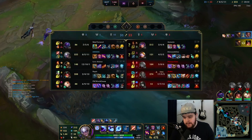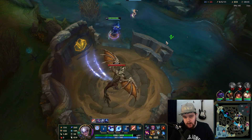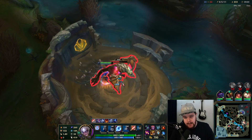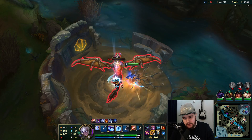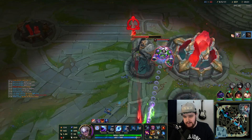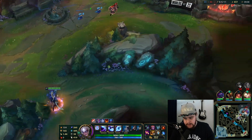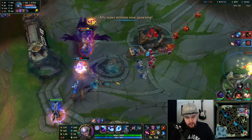I think we can probably end but I'll play it safe and get the dragon first. If we can end, they don't really need me anyway right now. It's the best move to take dragon and move up, because this way if they do win a fight against us they won't have a comeback — and we have to wait for the wave anyway.